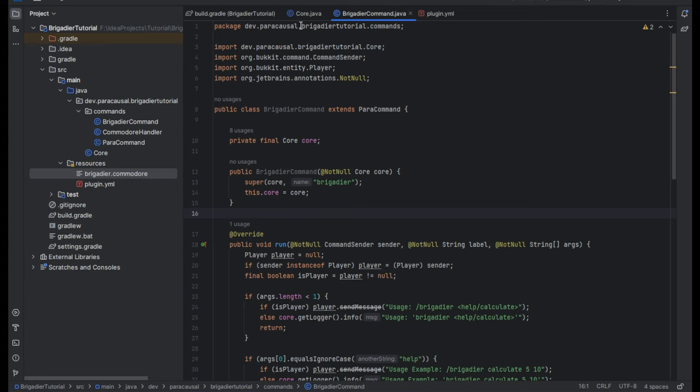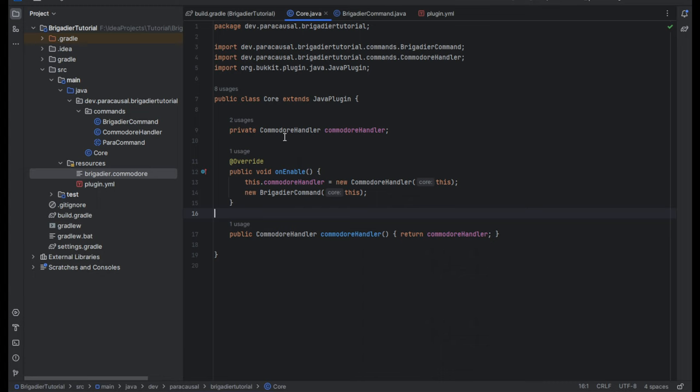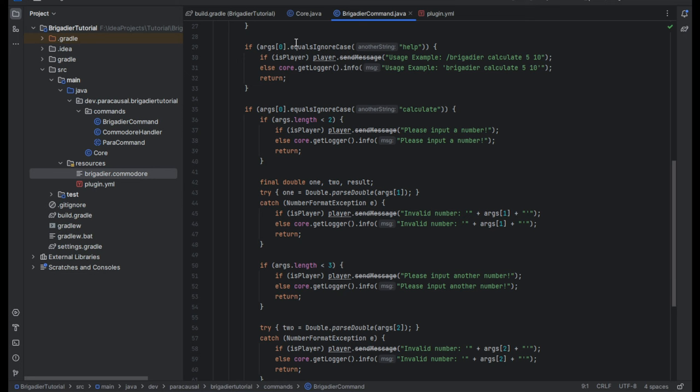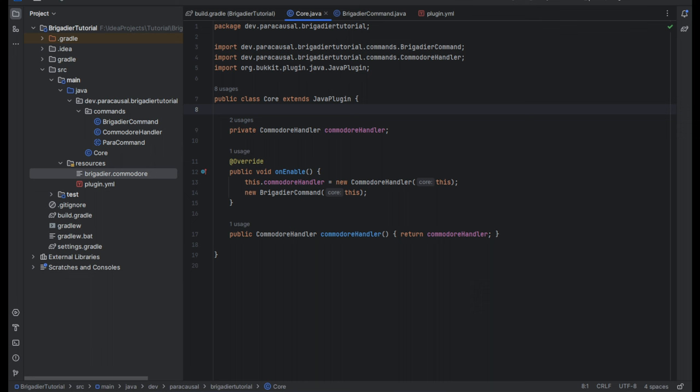Since we already did all the logic, we just instantiate the command and everything should be ready to simply put it on the server. However, there is more we can do which I'll get into afterwards. Let's go ahead and put this onto the server and see what happens.